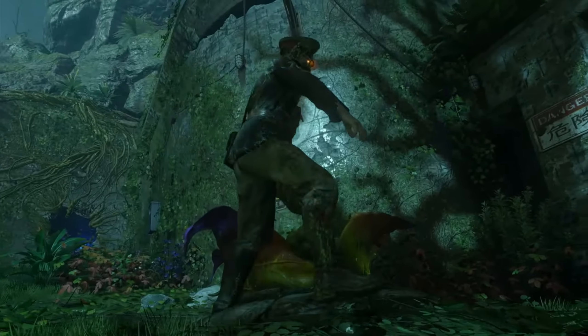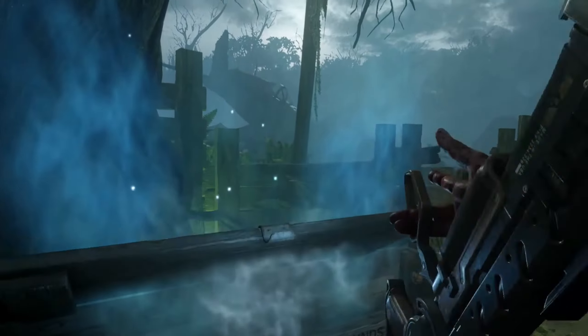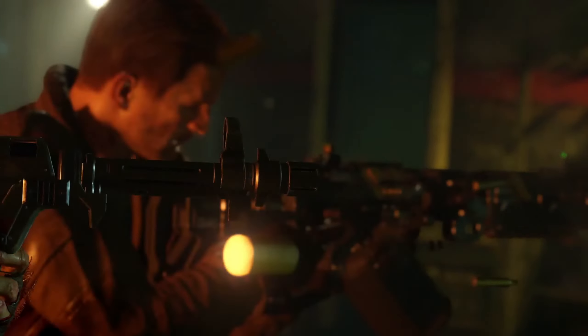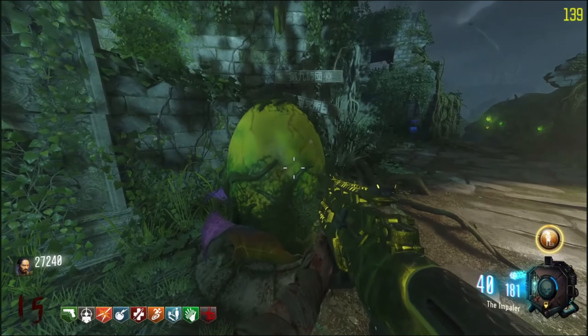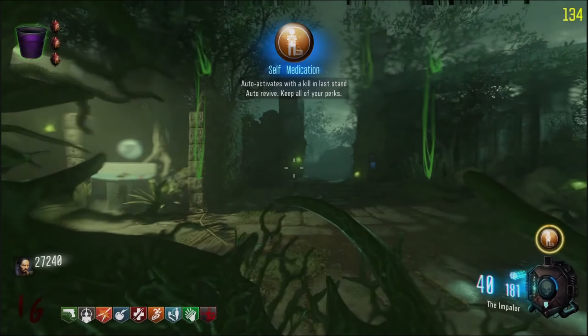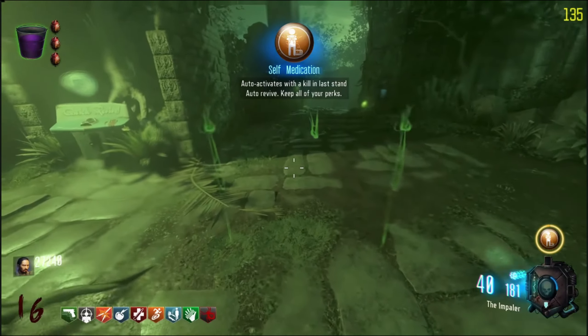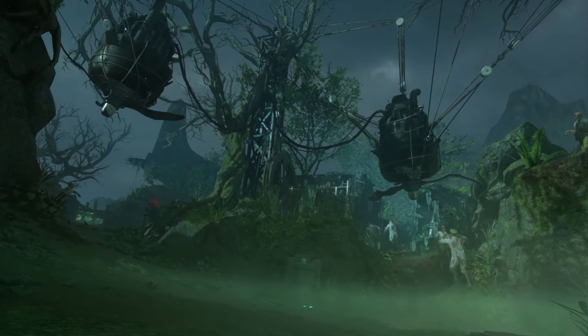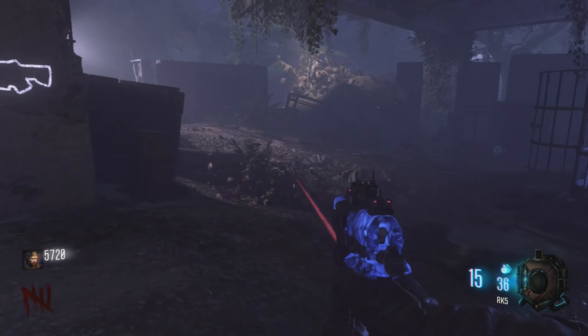The most over-hated map of Black Ops 3, Zetsubo no Shima, actually has one of the best side easter eggs of all time, and it allows you to keep everything after you bleed out — perks, weapons, even if they're Pack-a-Punched. And the best part about this is that you really don't have to put a lot into it to make it work. To complete this easter egg, you will need a seed, some blue water found by the entrance to the spider cave, and the KT-4.